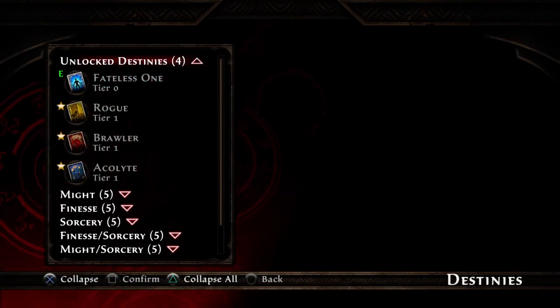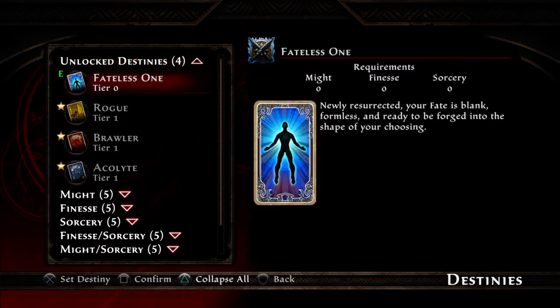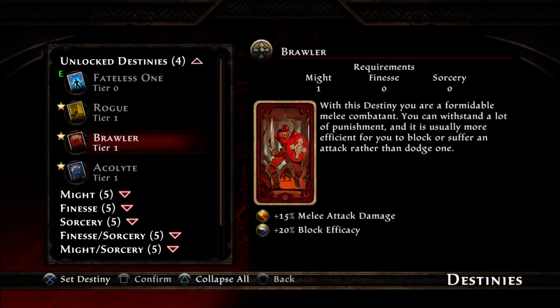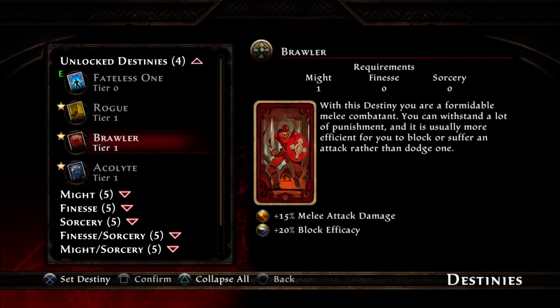Alright, so this is the Destiny system. You start as a Fateless One — you can see at the top, your requirements are zero in every skill. Your Rogue is your first Finesse class, Brawler is your first Might class, and Acolyte is your first Sorcery class. You start the game with one point in everything.